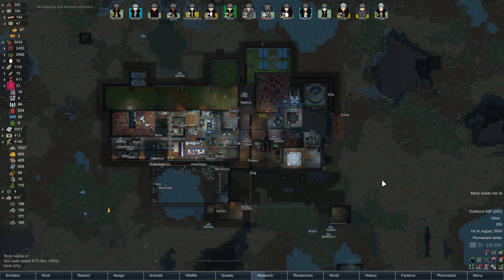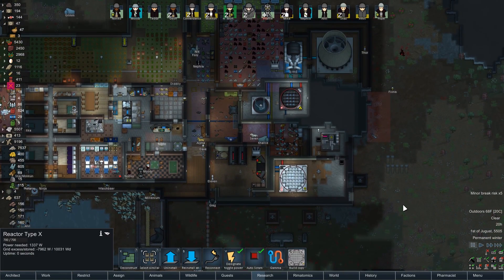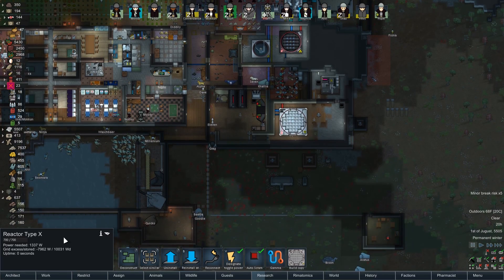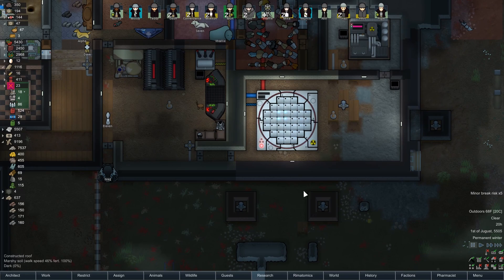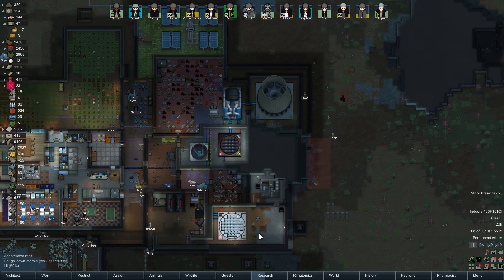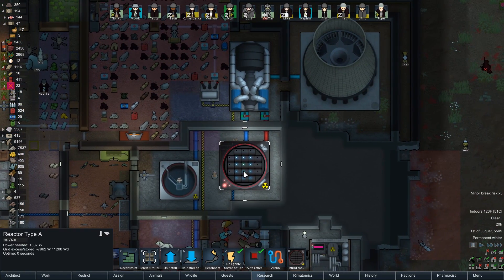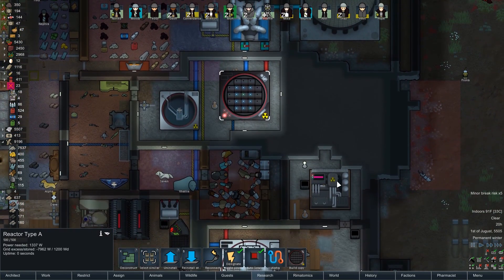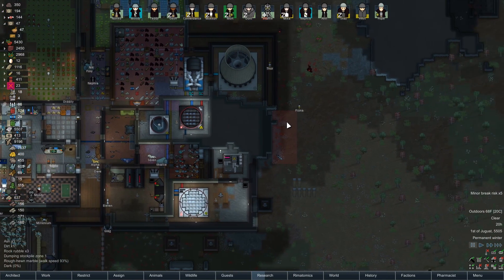Hey folks, this is Tico here and welcome back to RimWorld! Exciting things abound — we have our new reactor up and running. It's been up for a bit but I just haven't unpaused the game yet. I just flipped it on with four fuel rods to get it turned on. This green light in the middle means this fuel rod is burned enough to reprocess, but I don't want to do that quite yet.